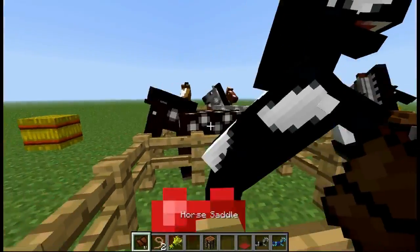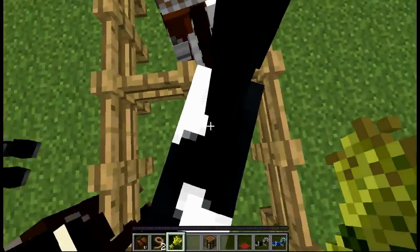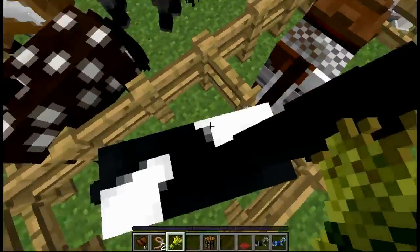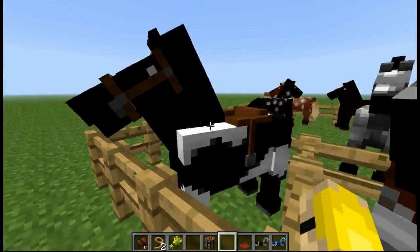Continue this process until the horse is satisfied enough to obey us. Otherwise the horse will continue to fight and you won't be able to do anything with it. That's the only way I've found so far to tame horses. You'll know when the horse is tameable when they stop kicking, and you can ride him like normal.